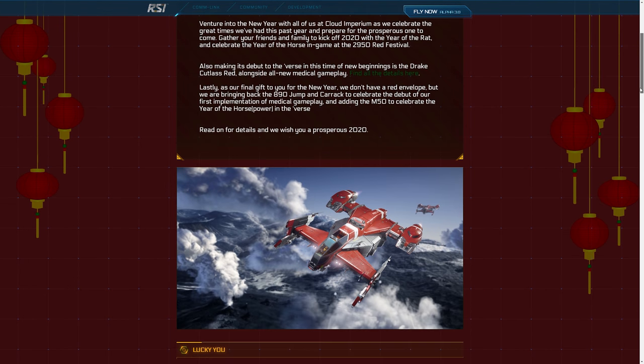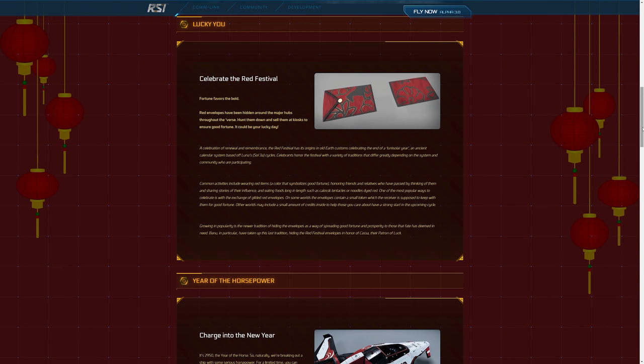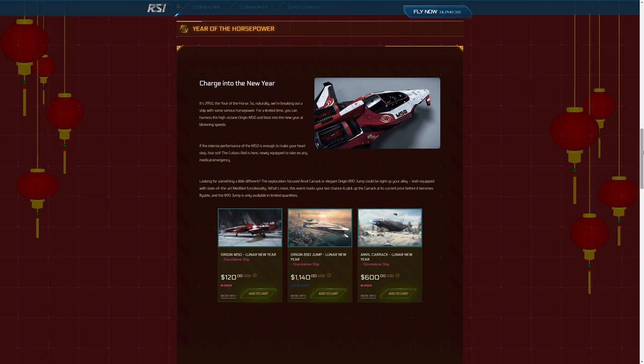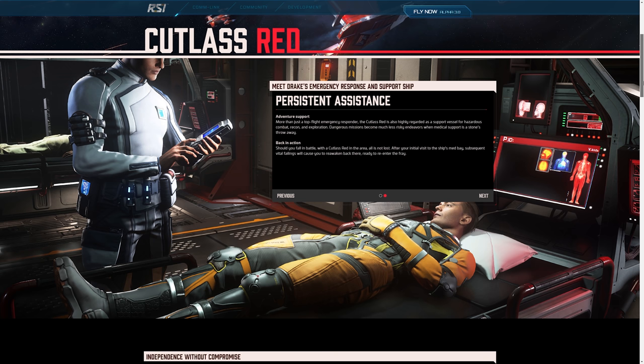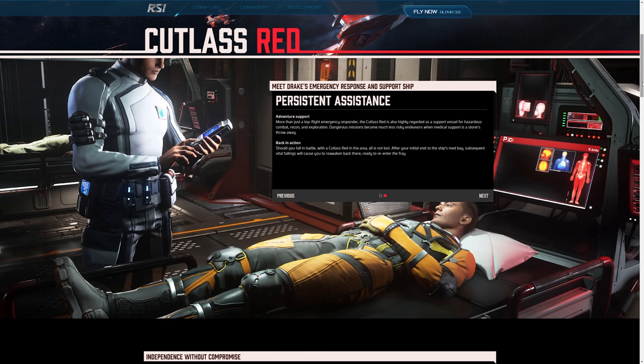I would suggest you get most of that stuff in game. I say almost all of it because I already own a Carrack and I'd be a hypocrite to tell people not to buy one when I already own one. But don't buy one — you will be able to earn all of those ships in game. The 890 Jump is limited to a certain amount of hulls before it is sold out again. I know a lot of people will probably be grabbing a CCU upgrade to the Carrack or Cutlass Red. There are also various ship packs available with Cutlasses or other groups of Drake ships too.